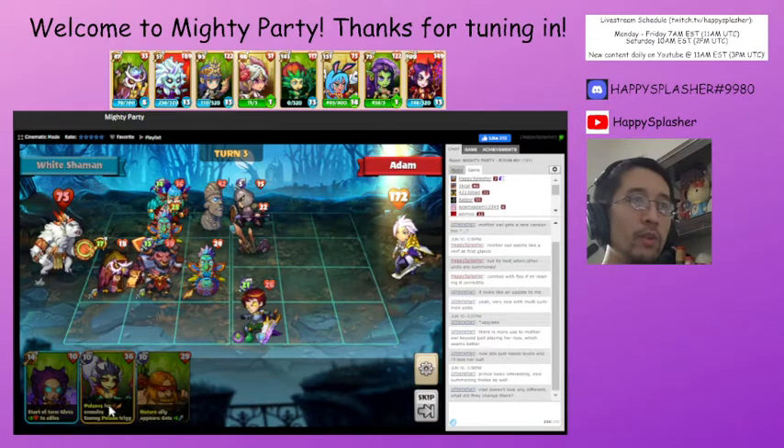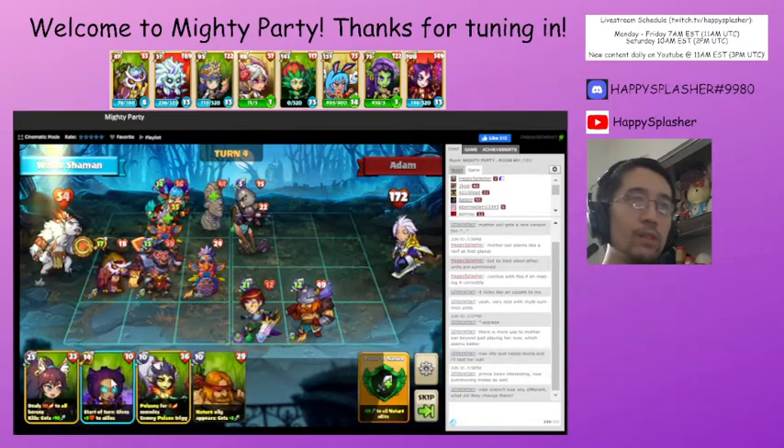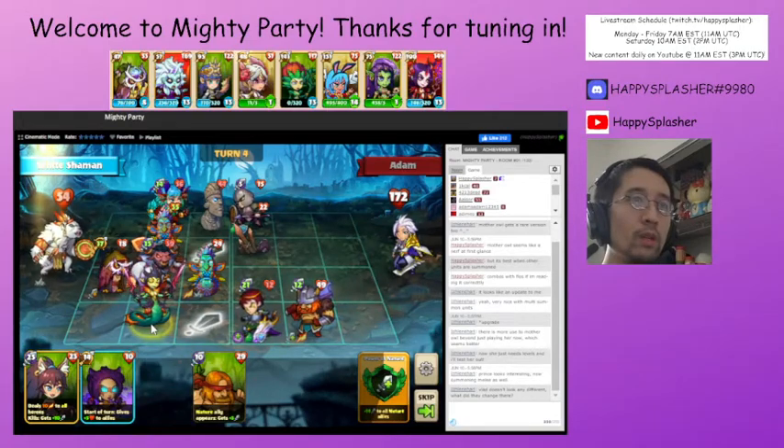Next turn we're going to be summoning this unit — it has an ability to stack on poison and also does poison damage as soon as it comes into play. So we'll do that.